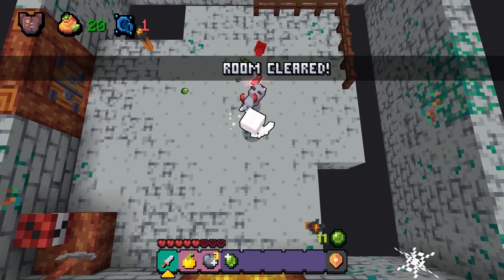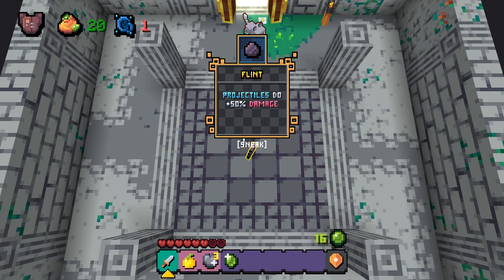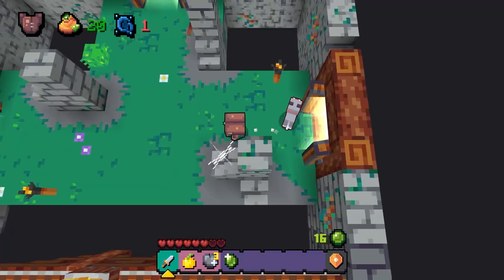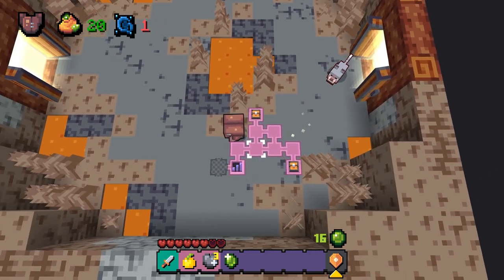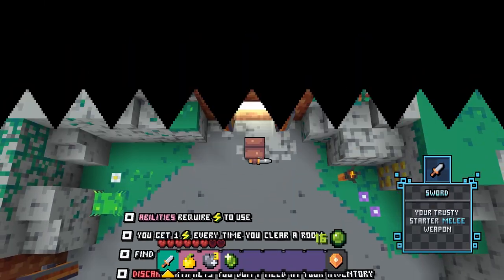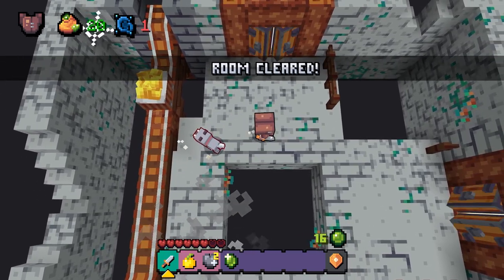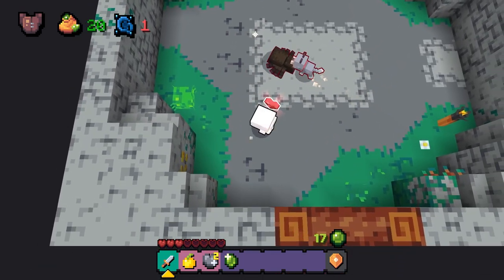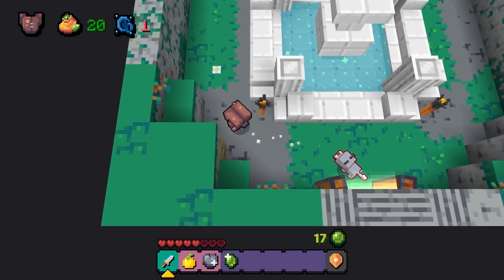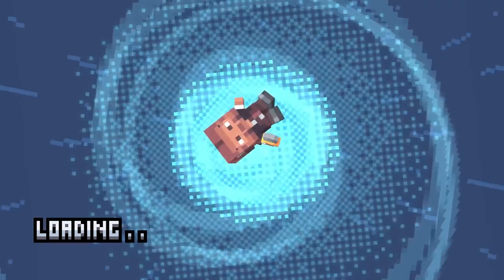Room is cleared! Let's go to the chest — 'Projectiles do 50% more damage.' Unfortunately I don't have a bow so I won't take that. Going back around — down then left. Creepers — room is clear! Skeleton out! Heart, another heart. Getting low on health. We're on our way to the next level!